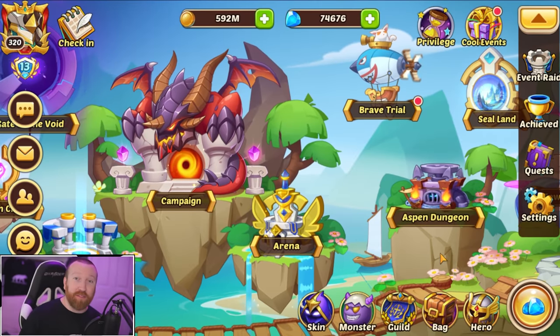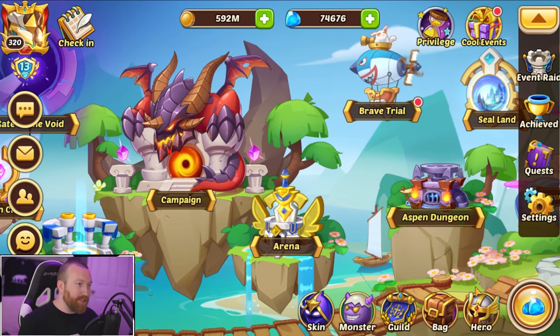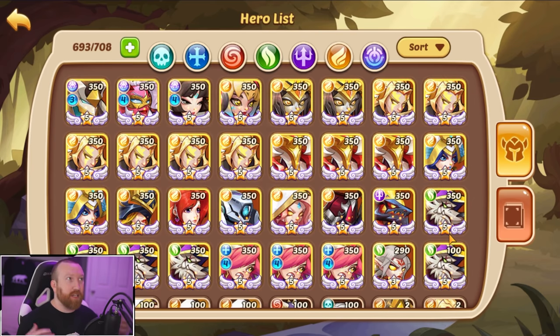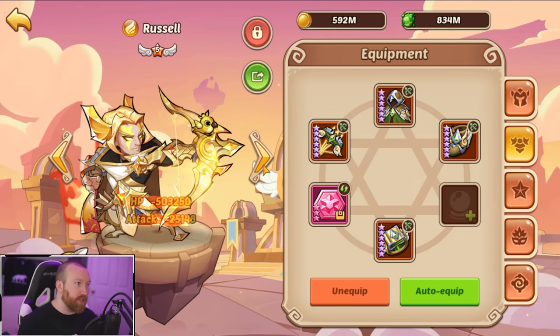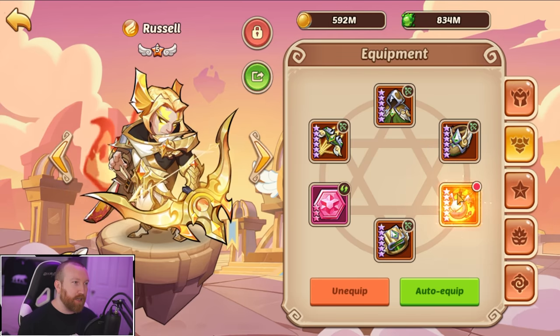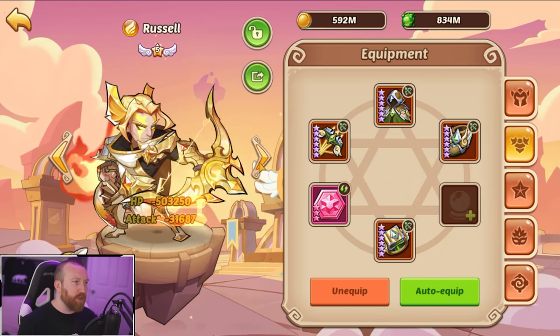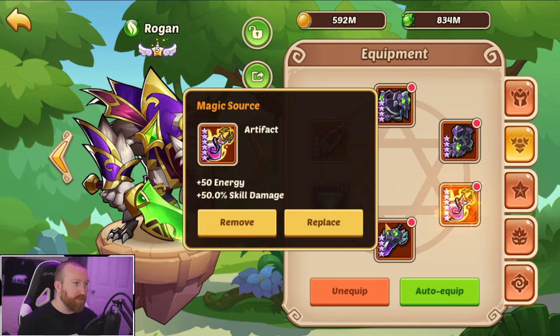What's up guys, Barry Gaming here back with some more Idle Heroes. Today the day has finally come - what we've been waiting to do is get an energy feed set up on this account. We've had a ton of demon bells just chilling on our Rustles and it is finally time to get rid of all of them. We're not destroying them - we're going to make two splendid demon bells.